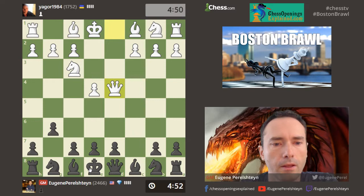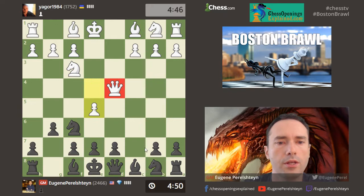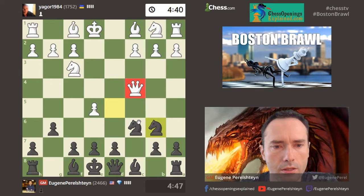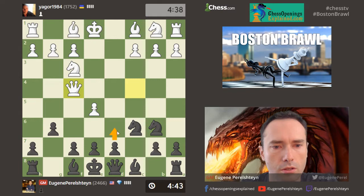That line is considered not so bad if you know what you're doing: e5, knight c6. Queen is getting hit. Yeah, queen is getting hit again. Sometimes they put the queen on b3. Queen is getting hit again. It's like a pinball machine — every move is hitting the queen.